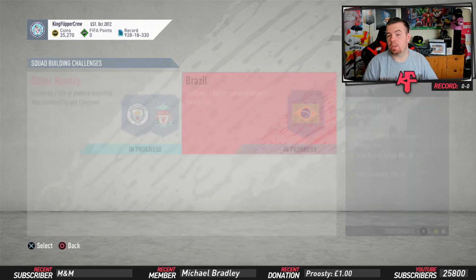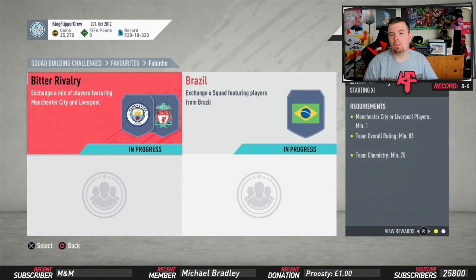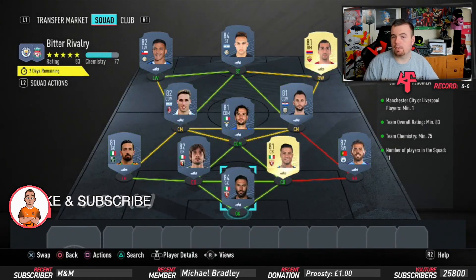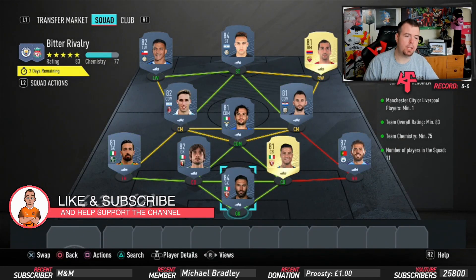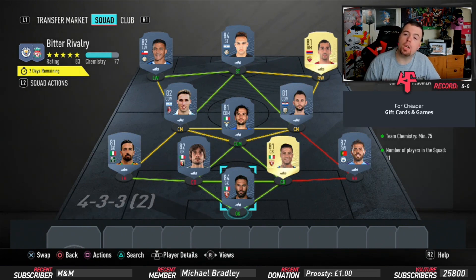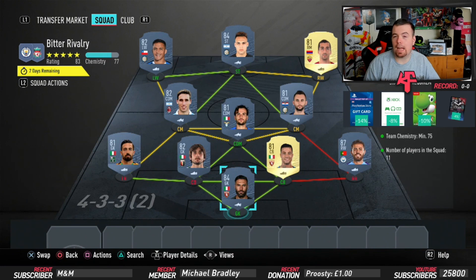There are two SBCs - a Brazil one and a Bitter Rivalry one. Just to let you know, these are buying-now prices from about 45 minutes after the SBC came out. Bids and snipes will always be cheaper. Don't forget prices will fluctuate - try to avoid 82s, 83s, 84s. 85 isn't too bad.